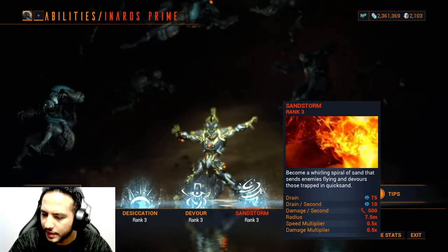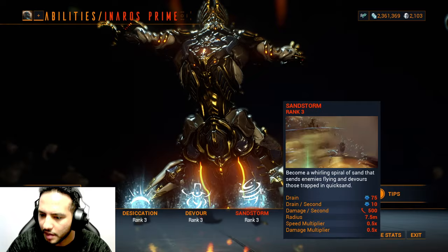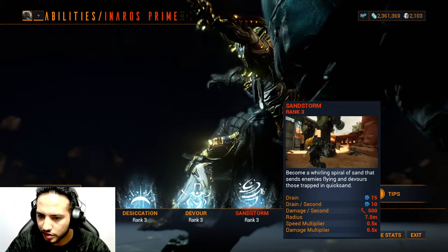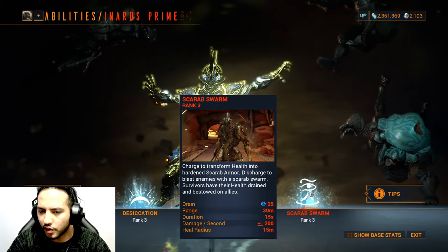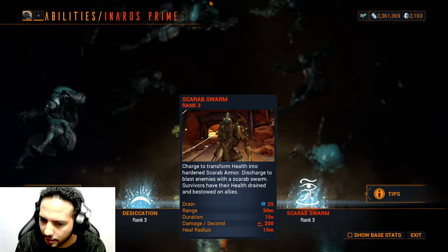The third ability, Sandstorm, turns Inaros into a whirling spirit of sand that sends enemies flying — like the mummy from the movie. There is an augment for Sandstorm called Elemental Sandstorm that transfers status effects from your melee weapon — such as viral or corrosive — and blasts enemies with those statuses. Survivors have their health drained and bestowed to allies. The fourth ability, Scarab Swarm, is straightforward: you consume HP and convert it into armor at 100 armor per cast.